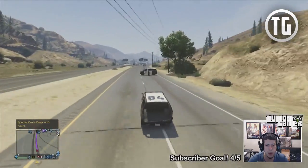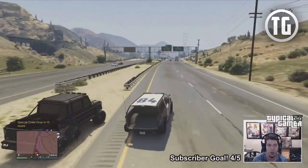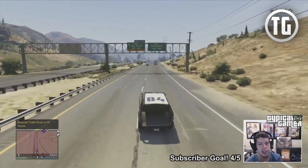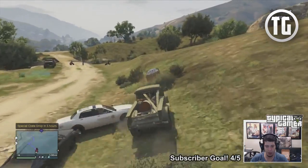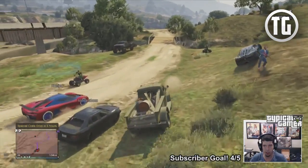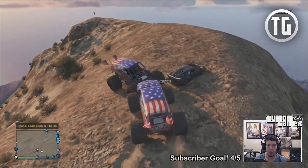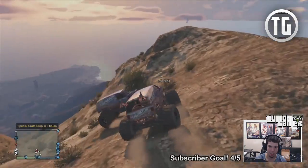You'll know when the special crate is going to spawn because a message will appear on the left hand side that says the special crate will drop in 10 hours. Because in GTA 5 one hour in-game time is 2 minutes in real life, the 10 hours for the crate to drop means that it will drop in 20 minutes. I'd suggest setting a timer on your phone so you know if it's bugged or not. The special message should appear again in the same spot at 5 hours and 3 hours as well.